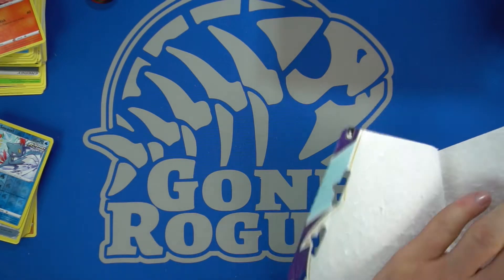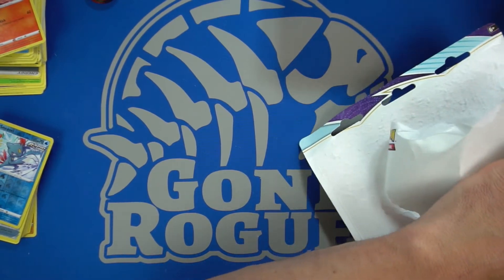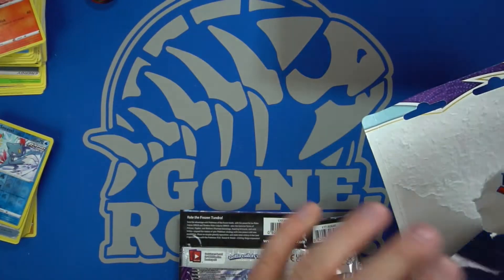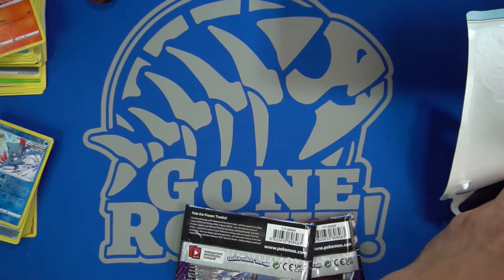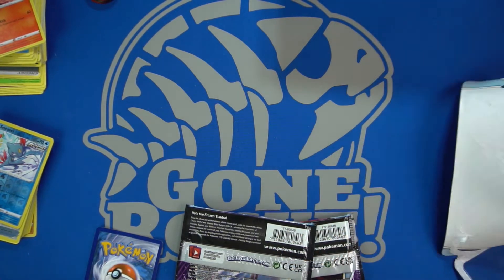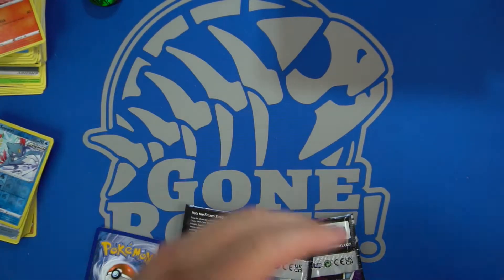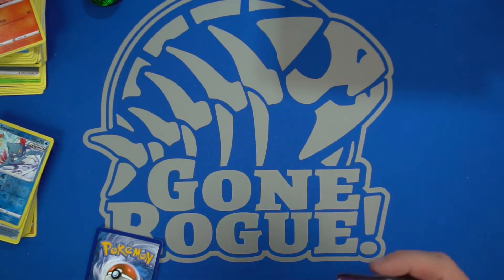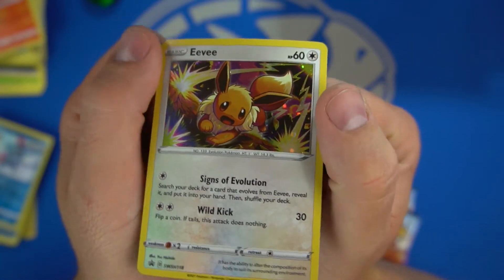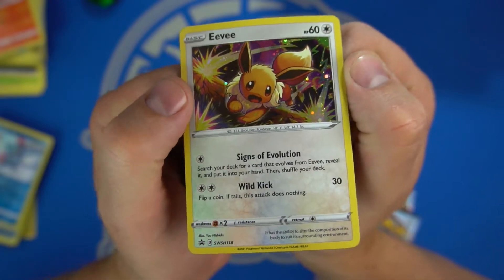I know fat Snorlax is gonna be the big chase pull at the moment, but I think it's also up there with the Ice Riders for the full art ones. So far the set is pretty good, but it's mainly due to lack of supply — Chilling Reign had miserable numbers out the gates. It's coming in three waves and they're still having printer issues. Right now prices are very high, but Pokemon does crash hard a few weeks later — look at Battle Styles, Shining Fates, and Champions Path.